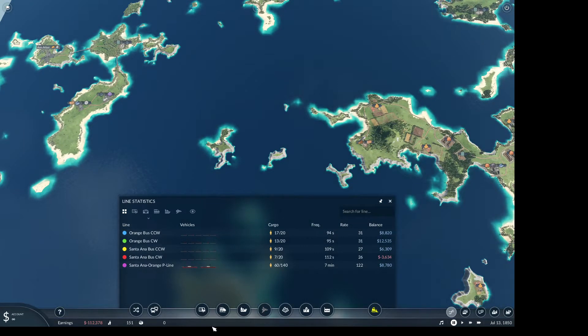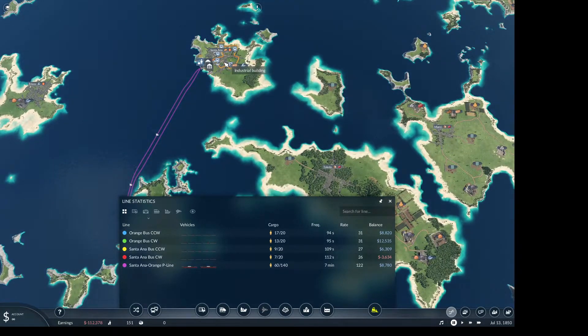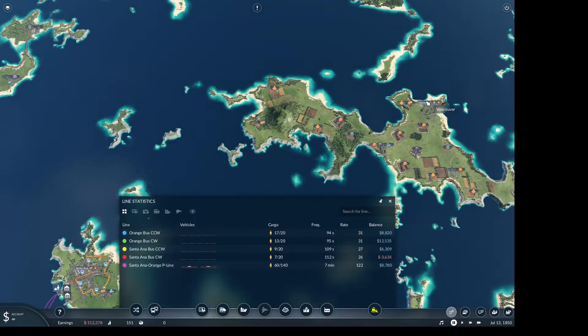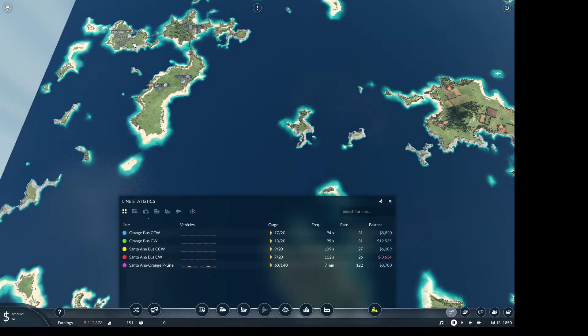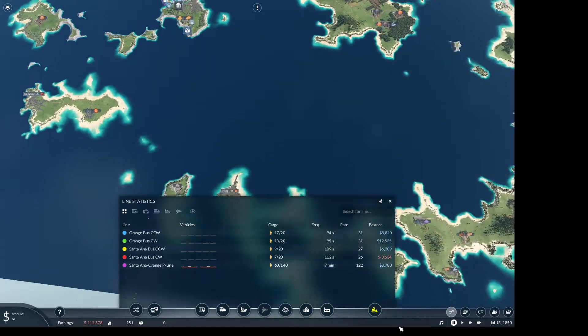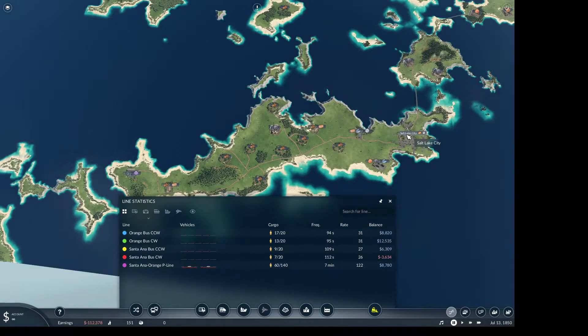Yeah, there's one over here — Ann Arbor. So should I ship food here to this bakery, and from there into there? And if I do that, what will the impact be between having ships and trucks both trying to pick up the bread? Because if I could do it that way, then I could ship Vancouver's bread to Ann Arbor. It seems to me there's another city — Salt Lake City.